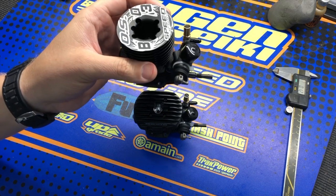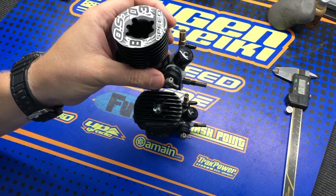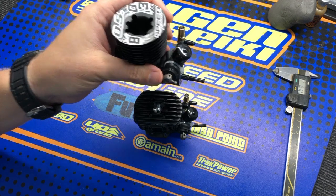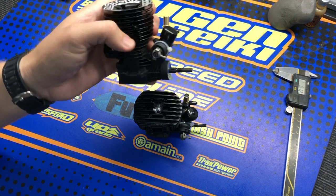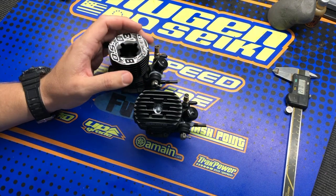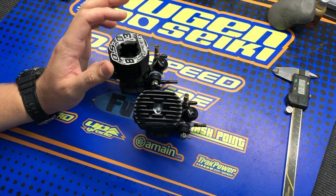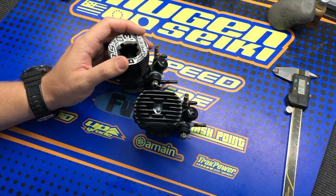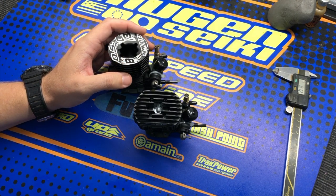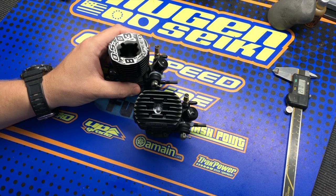This allows you — if you forget to set this when you mount the engine into your car — sometimes you would have had to pull your engine out to be able to adjust this; now you can do it while it's in the car. Both of these engines are sold by themselves and also as combos that come with the 2100 pipe. These are available now and are a very good choice for both Nitro Buggy and Nitro Truck Racing.